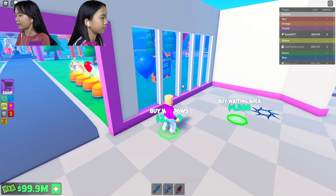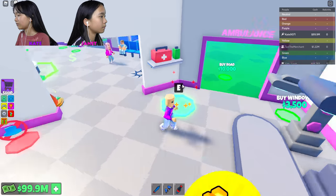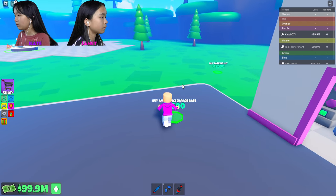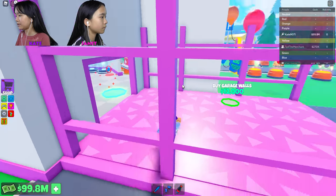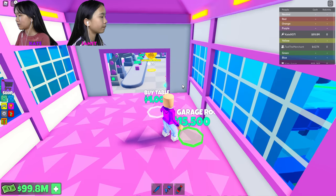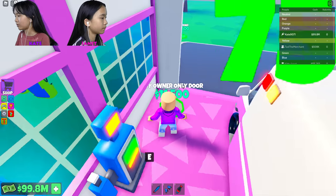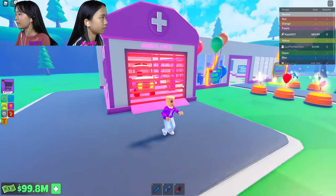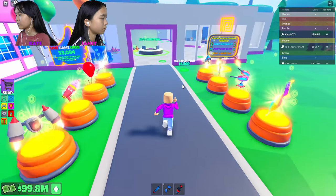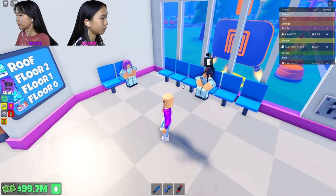Let's see what else we need to do. Over here — outside wall, windows, waiting area. Oh, let's talk to this guy. He says the same thing. Healing station — ooh, you can get healed. Windows, road. Ooh, garage bays. Why is it pink? Oh, it's purple. Garage windows. Oh, this is the ambulance stuff. Owner door — this is the one only I can get through. Road — now it connects. Emergency signs, owner door, windows, waiting area.